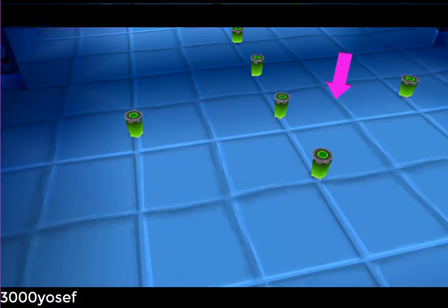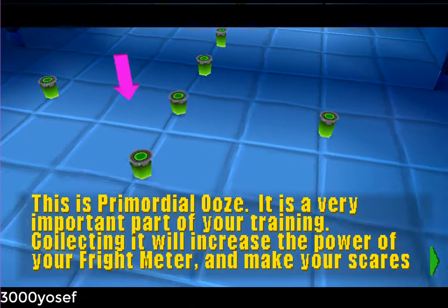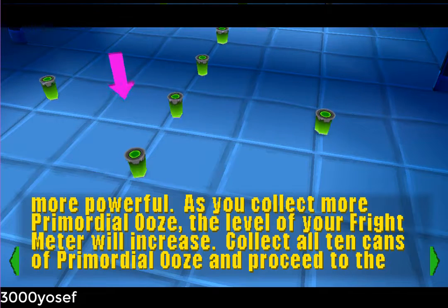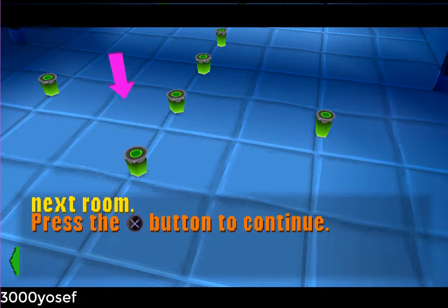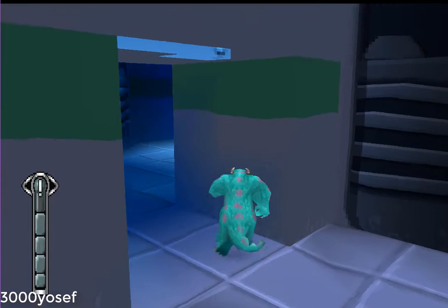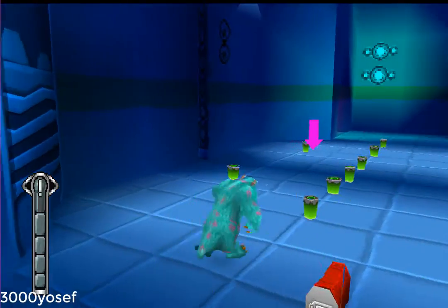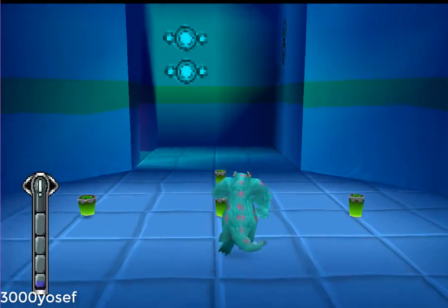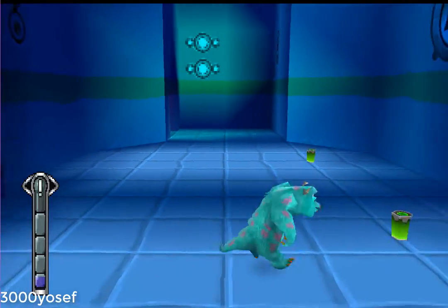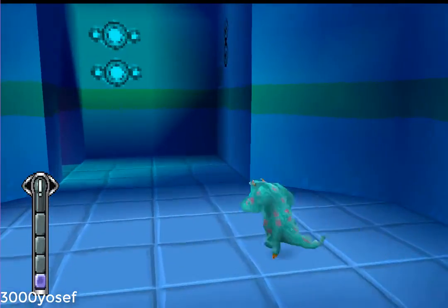This is primordial ooze. It is a very important part of your training. Collecting it will increase the power of your fright meter and make your scares more powerful. As you collect more primordial ooze, the level of your fright meter rises.